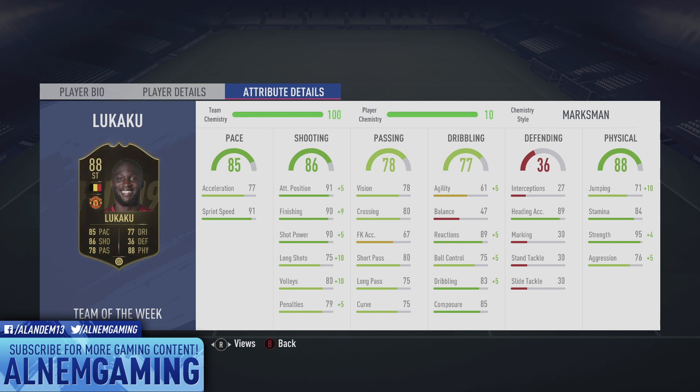Some of his attribute details that stand out: I had to play the marksman card on him because I'm not too keen on his 77 dribbling, but that improves his dribbling statistics. He's got 91 attack positioning, 90 finishing, 90 shot power and 75 long shots. I can tell you his long shots are much, much better than that 75, although they are boosted to 85.